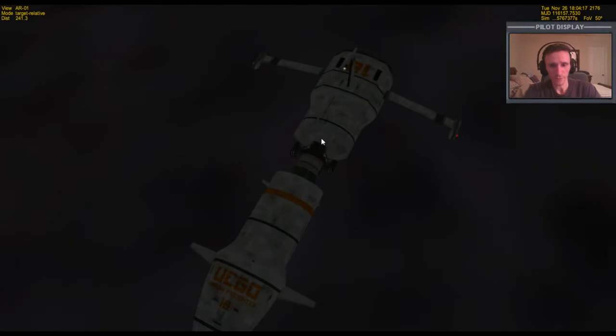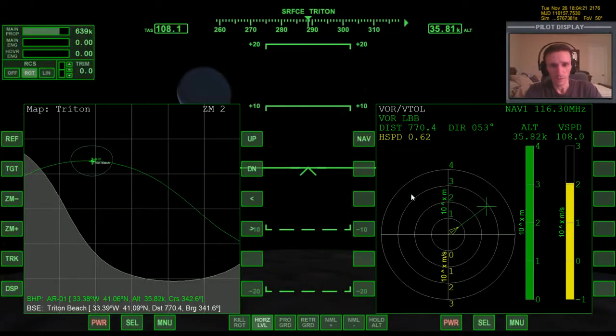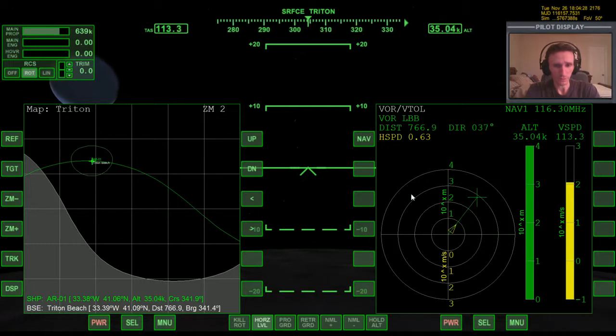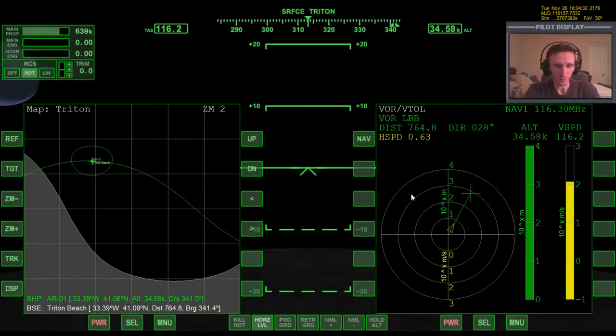We're basically straight over the top of the base and falling straight down. Going to want to be a few hundred meters off from the center, because again we can't land on a landing pad, and we don't want to land on top of the radio beacon. So we don't want to bring our distance down to zero — probably about 400 meters, something like that.